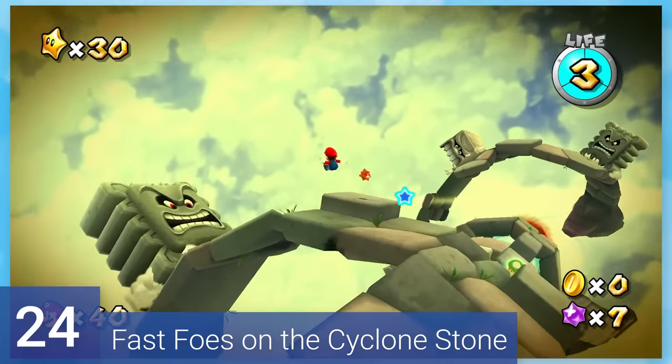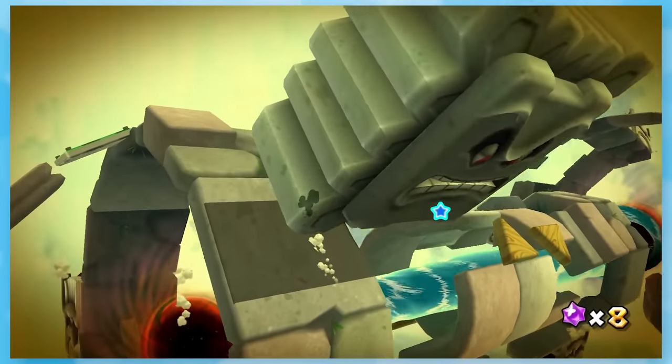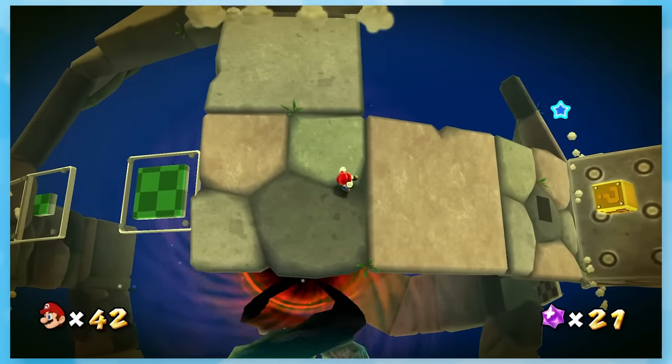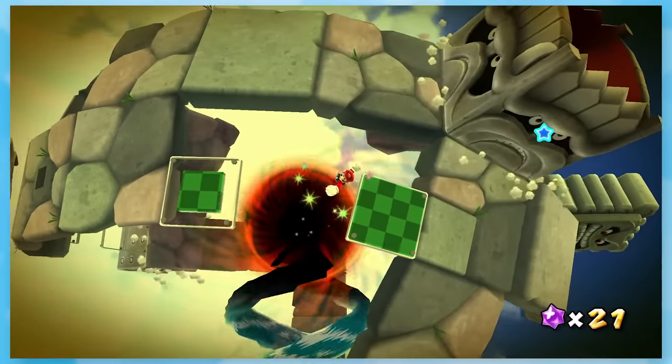24: Fast Foes on the Cyclone Stone. It's the same cavern from earlier, but everything moves a lot faster. If you haven't done it before, it can be tough and terrifying to get across without turning into a pancake. I find it kind of hard, but I've played this level a thousand times, so I already knew what to do.